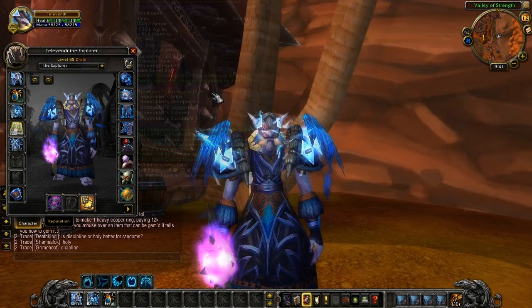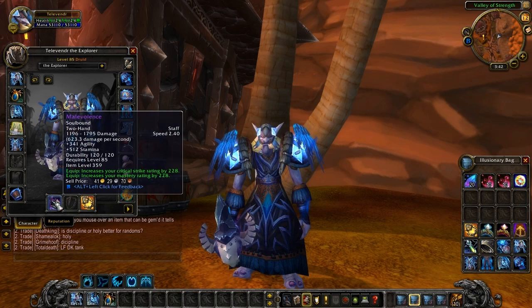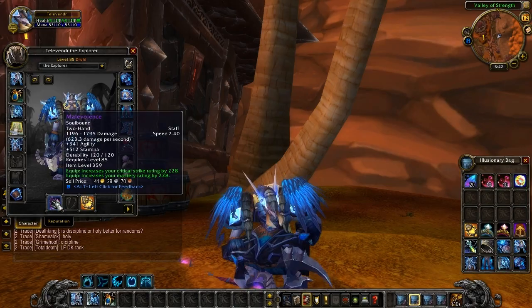And we'll have a look at a feral staff as well in the process. This one goes by the name of Malevolence. Two-handed staff: 1,196 to 1,795 damage. That's 623.3 DPS. It's got 2.4 speed, 341 agility, and 512 stamina. It also has crit of 228 and mastery of 228.